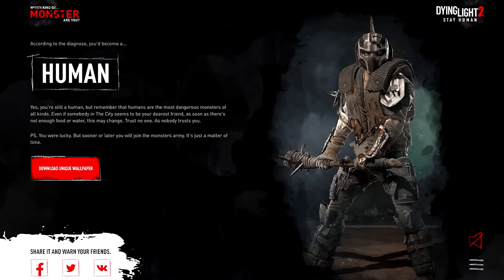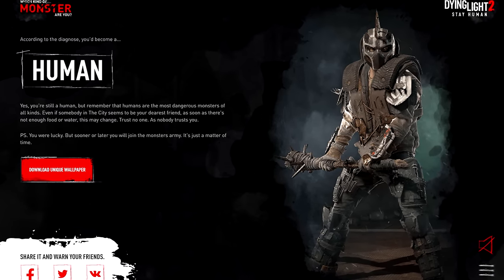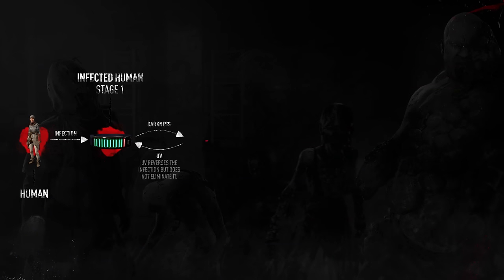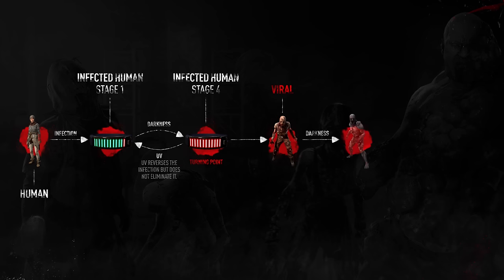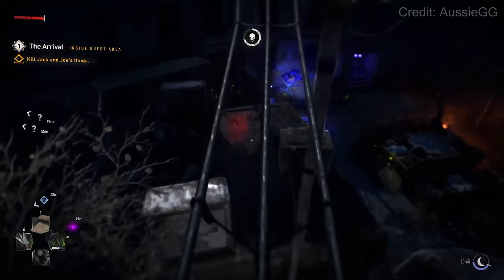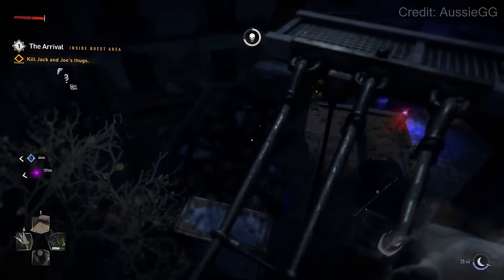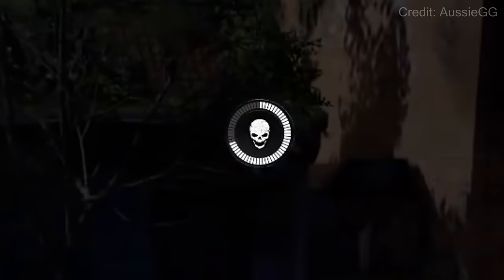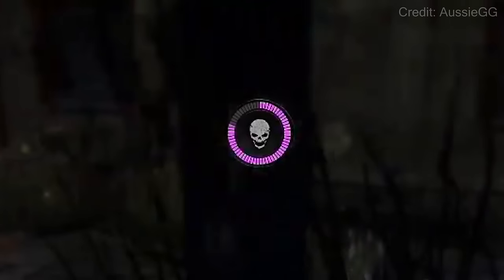You need to be just as careful around humans as you do zombies, and every single human is infected. Exposure to UV light does temporarily reverse the infection, just for a limited time, and this includes for the player as well. You need to hit that sunlight or eat some UV shrooms. There will be a timer, especially at night time, where if you are in the darkness for so long, you will turn.